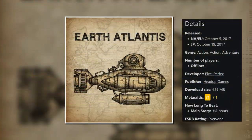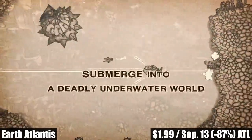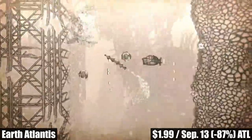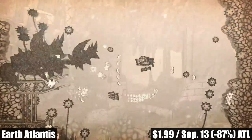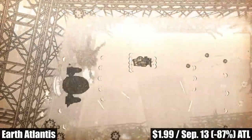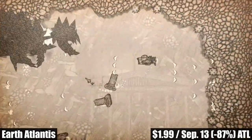Next we have Earth Atlantis, a single-player shoot-em-up from Head Up Games that will take roughly 3 or 4 hours to complete. In Earth Atlantis, most of the Earth is flooded and underwater, and machines have risen to power over humans. You play as a hunter on a mission to clear the seas of hybrid marine machines. It's a side-scrolling shoot-em-up all about monster hunting, featuring a unique graphical style they call old sketching — everything looks like it was drawn with a pencil, and it's beautiful on the Switch. The music is calming and relaxing. Before the sale ends on September 13th, it's marked down 87% to an all-time low of $1.99.